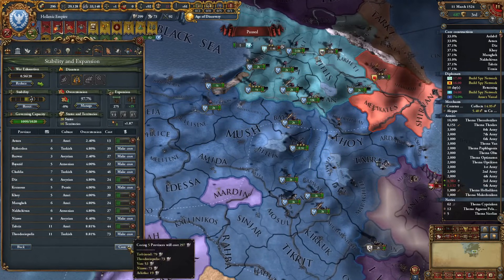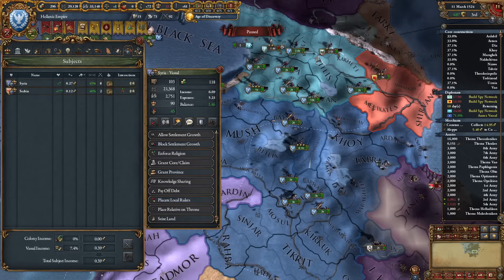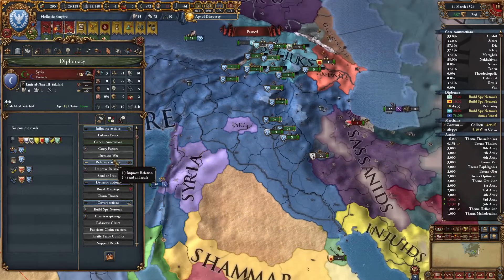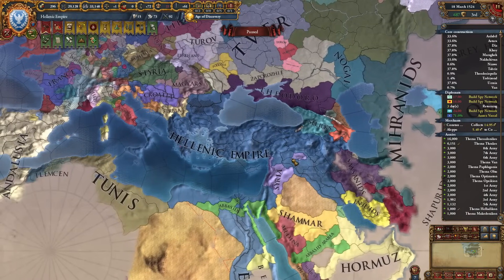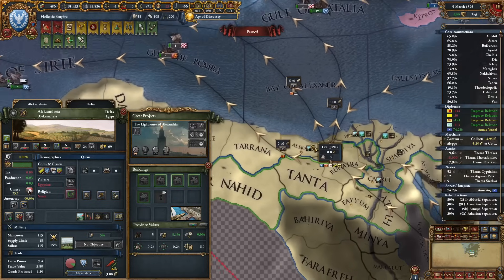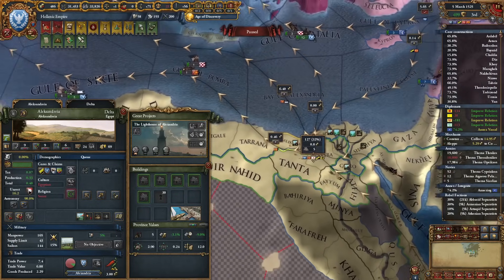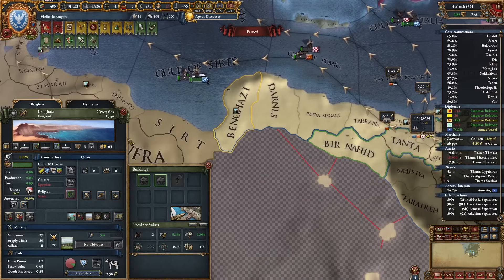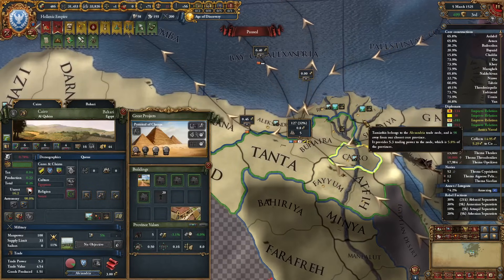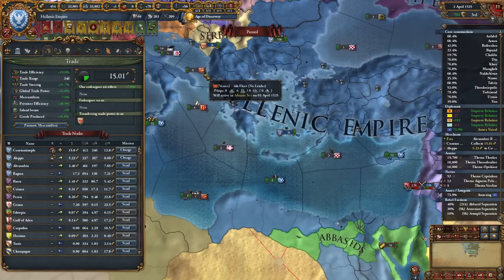One of our subjects is not happy so we can placate Syria. Our relations are so bad. We are absolutely massive now and it's only 1524. Since I cannot state these provinces I might as well put some in my trade company — let's put the trade centers in there. This is going to fix my economy a little bit and we get another merchant. I should have done this earlier.